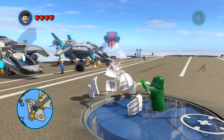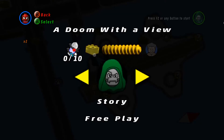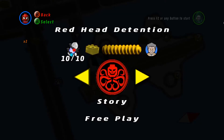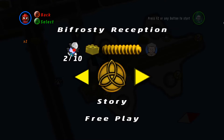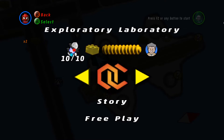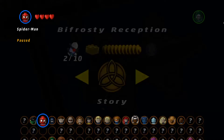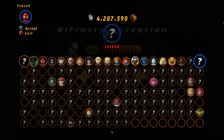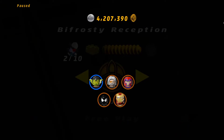Let me access the map. So we've done all of our levels. This is Bifrosty Reception. We already got too many kits, but I'll tell you where they are. It was on accident. So, awesome. Let's do it.